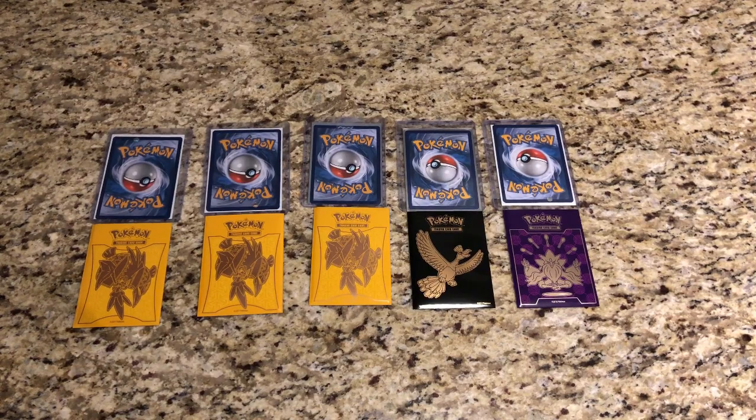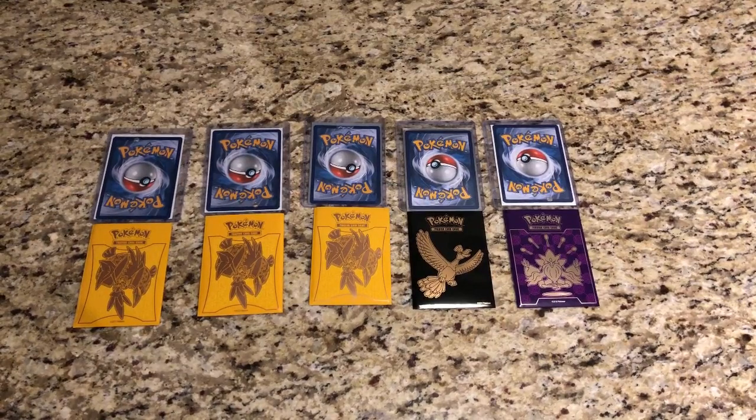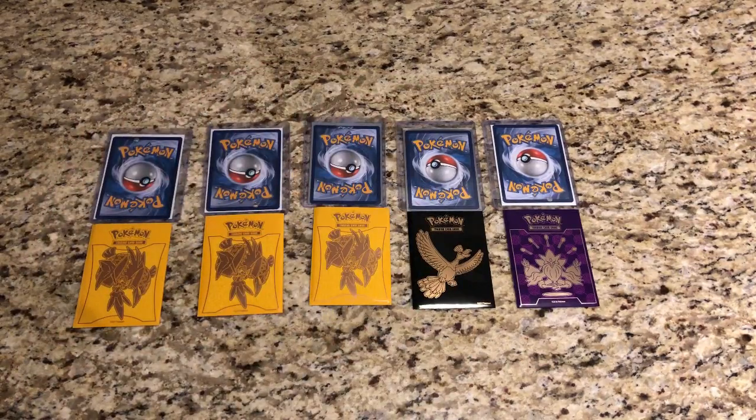Welcome YouTube, this is Starter Pokemon. Today we have something a little bit different — we have what is called Ultimate Packs. These are packed and sold by Ultimate Rayquaza Star, a fellow YouTuber. We have links to his Instagram and Twitter in the description down below. The way these work: in each pack — you can see we've got five of them — you get one common card, one regular reverse, one black star rare or better, and one code card.